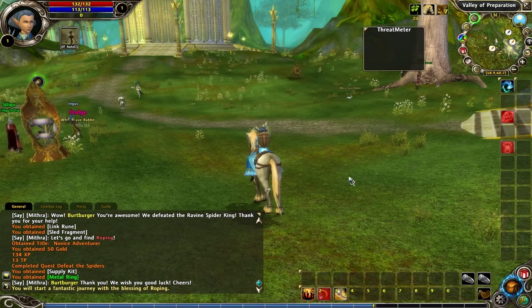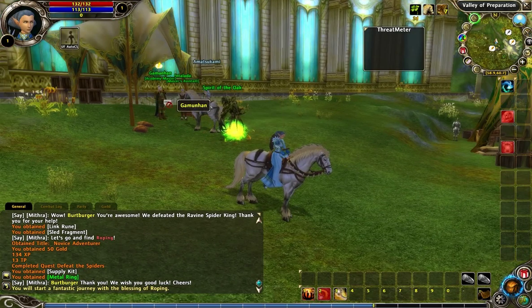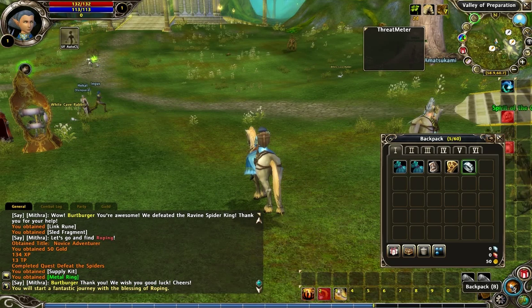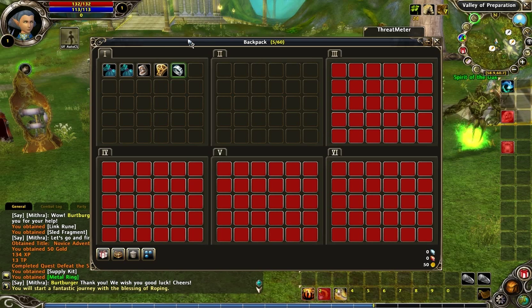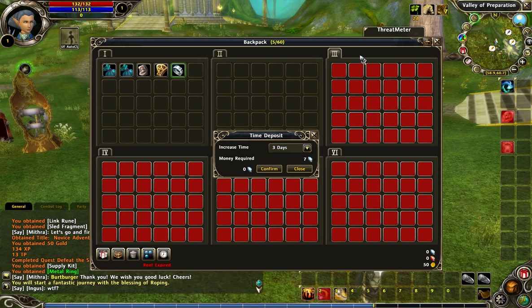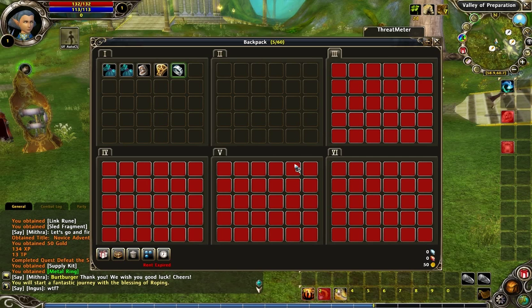Now let me talk about the special stuff about this game. It's standard quests with exclamation points — you go do stuff, like WoW or Lord of the Rings or any modern MMO. The main difference you'll find right away is the backpack. The backpack has only two tabs you can use. As a consequence of it being free-to-play, they have to make money somehow. Tab three you can't use because the rent's expired. You can rent backpack space, but it costs diamonds. You can get diamonds by buying them on their website — that's how free-to-play MMO cash shops normally work.